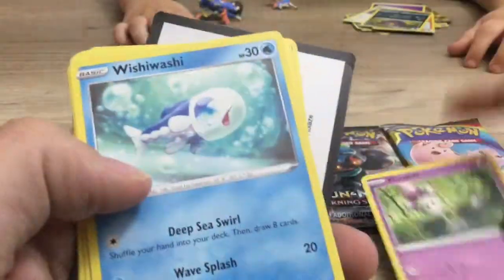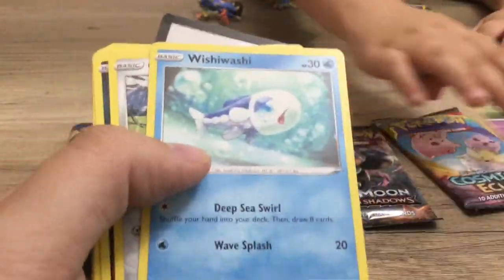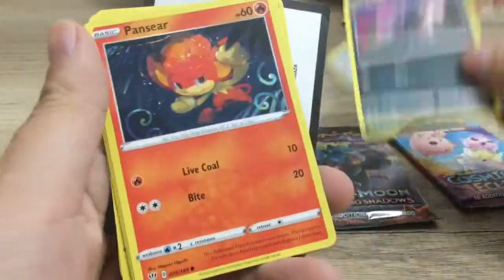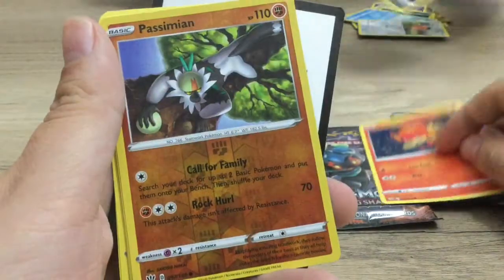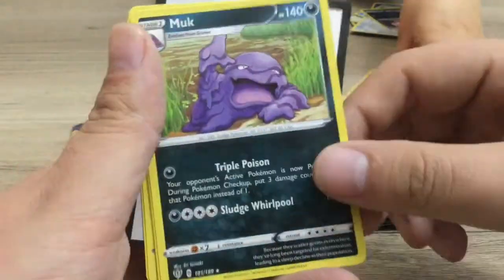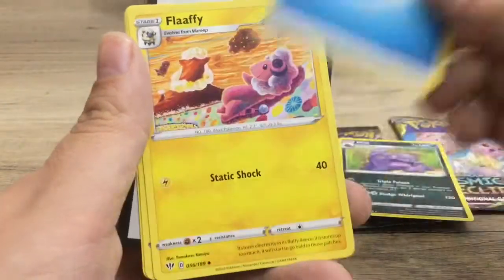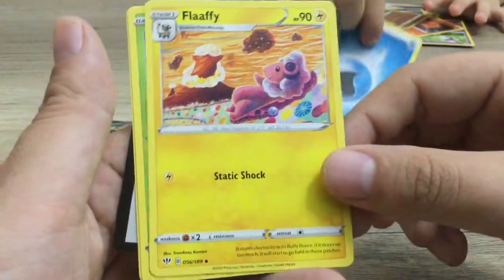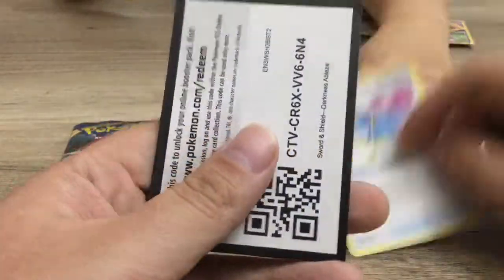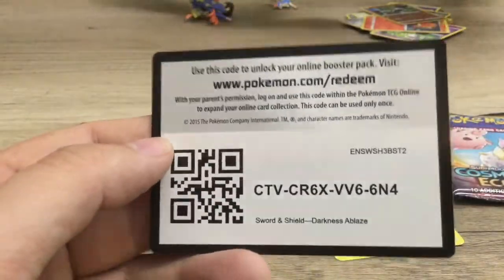We've got Morlol, Wishiwashi, Qfant, Dino, Pansir, a holographic Passamen — reverse holo, very cool — a Muk, a Water Energy, an adorable Flaffy, Carnivine, and the Big Paracel. There is the code for that pack.